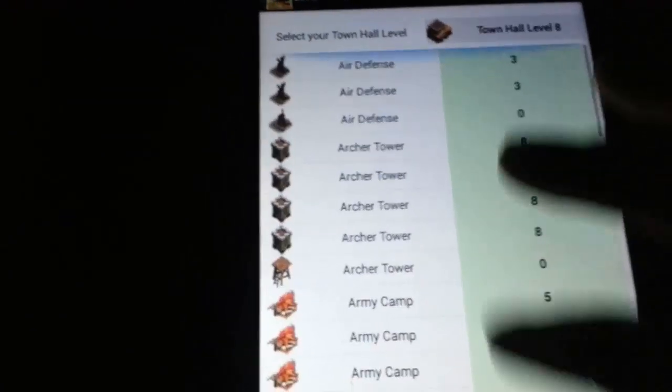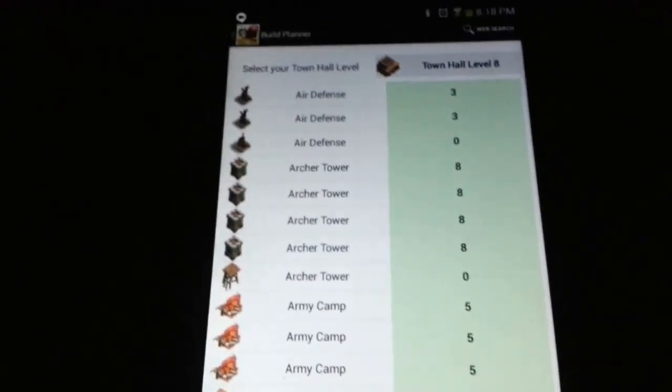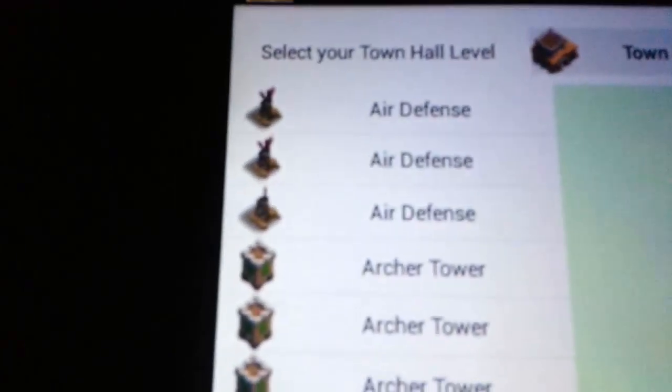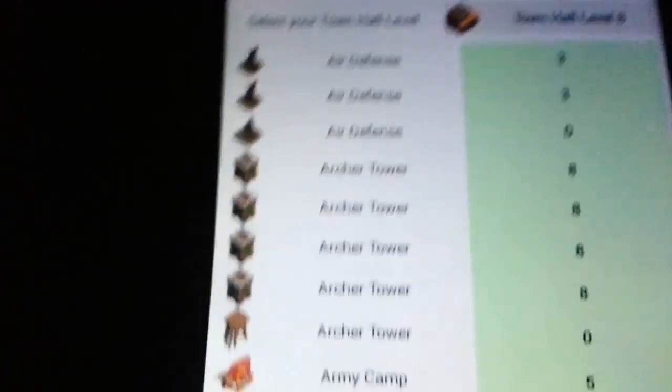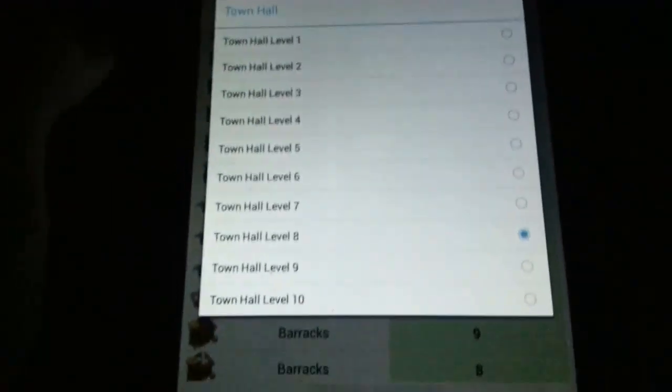So, basically what this allows you to do: you can see things like air defense and other buildings listed alphabetically. You put what level of each building you have — I actually put mine in right there. And you can also select your town hall level, though I'm actually not going to do that right now because it can mess things up.